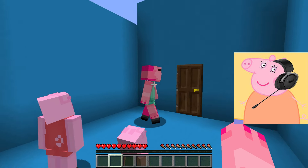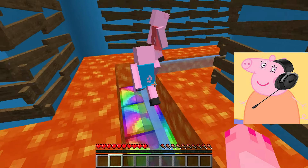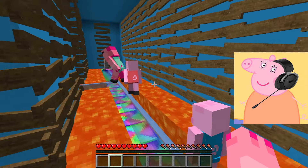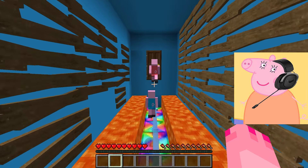Hey guys, just look. I ended up in some strange place. We need to quickly see what is behind this door. Oh no, it's full of lava and only a thin path of glass panels. I need to be as careful as possible so as not to trip and fall into the lava. I will move as slowly and carefully as possible.